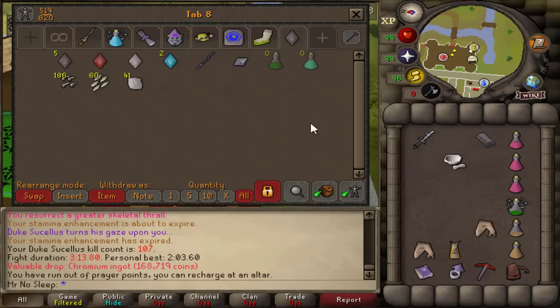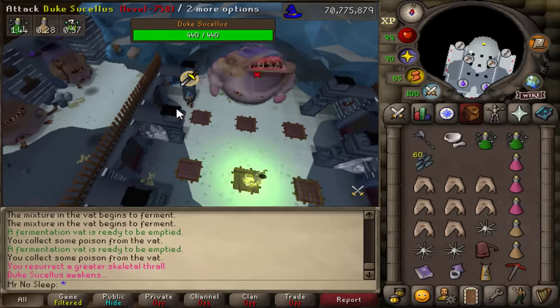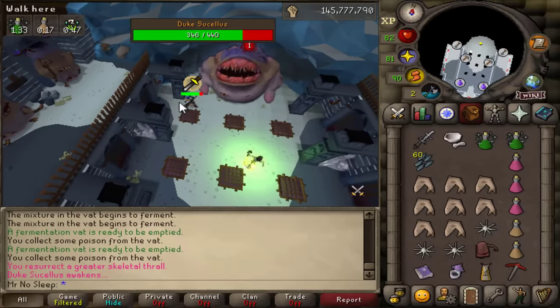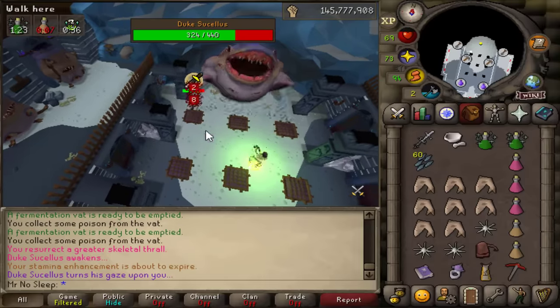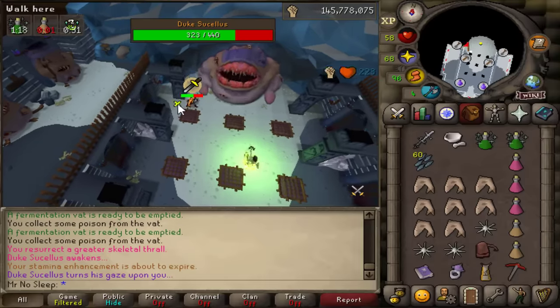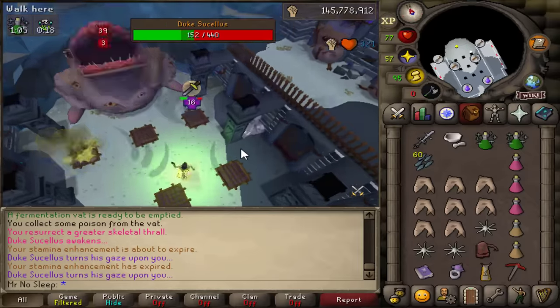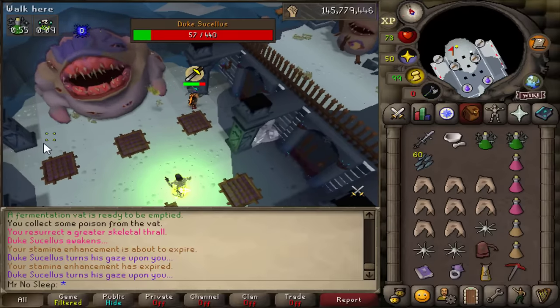About three kills into the video we get our first chromium drop — that's one in 240. I'll show you guys a sped-up kill here: I start with two Bandos godsword special attacks, summon my thrall at the same time, then switch over to my soul reaper axe. Every third or fourth hit I'll use the special attack from that to get some HP back as I'm running from the gas flares.